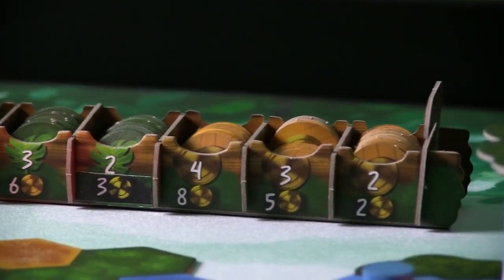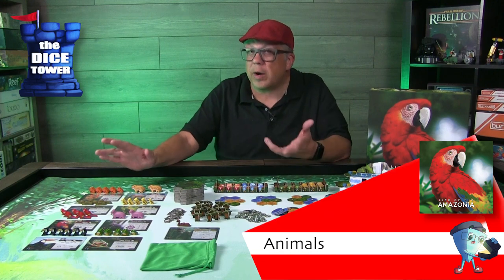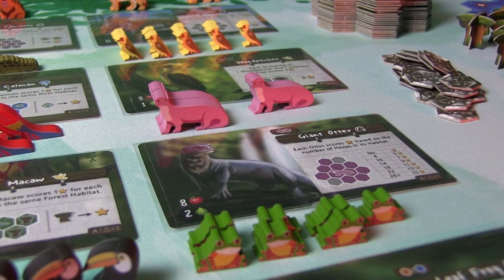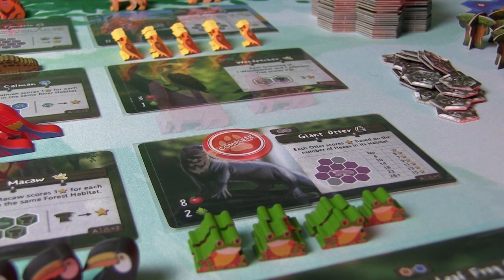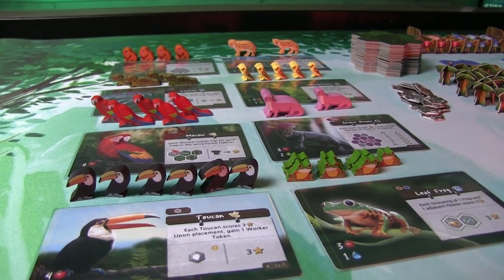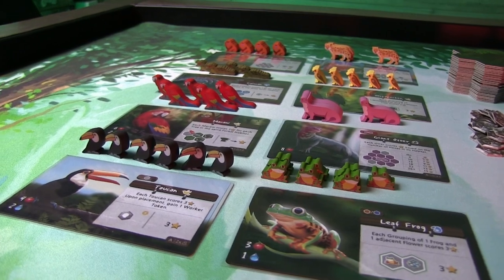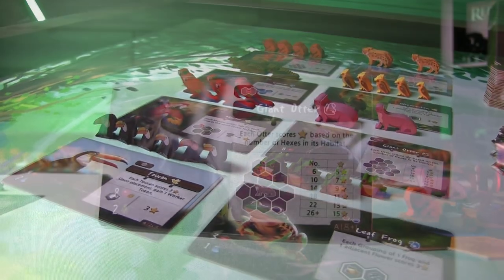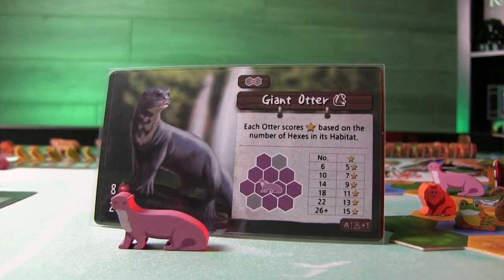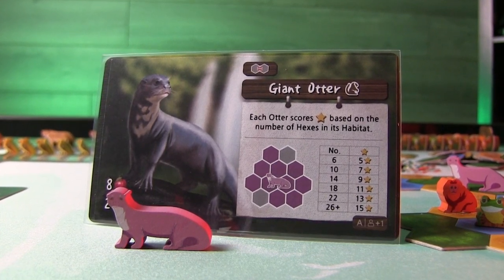Setup is variable based on player count, specifically where the animals are concerned and how many are in play. When you run out of animals on five separate cards, that will trigger the game end, and you have tokens to indicate when they've run out. These cards show how each animal will score you conservation points and how they get placed into your jungle. There are different terrain types required, so you have to be very mindful about how you create your jungle and where you place your animals.